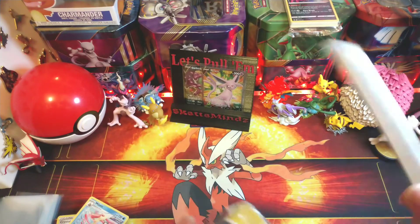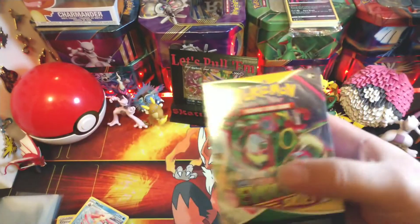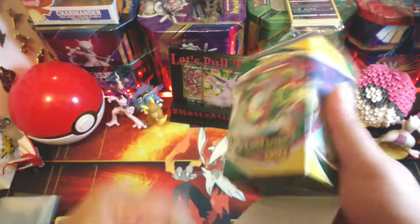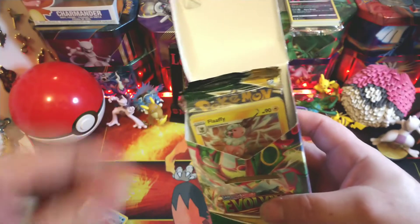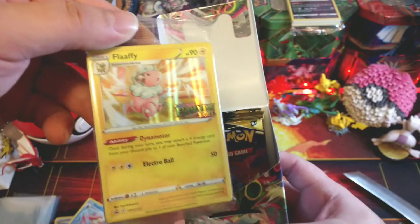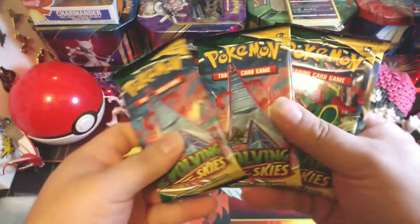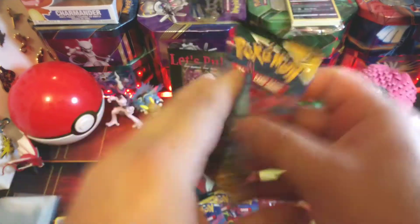Let's get into number two here. We got the Flaffy one - usually it's the three legendary birds and then Flaffy holo as the promo. That's pretty cool - I got a different one at least. We also got two towers, Rayquaza, and a Sylveon. We'll do the same, start with the towers first.